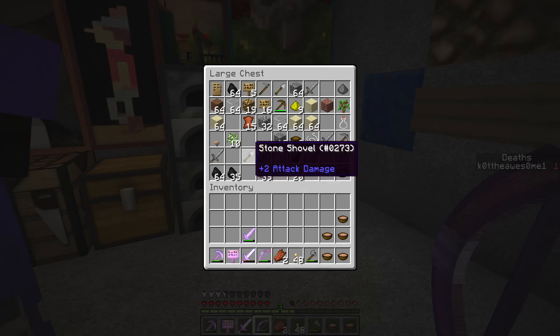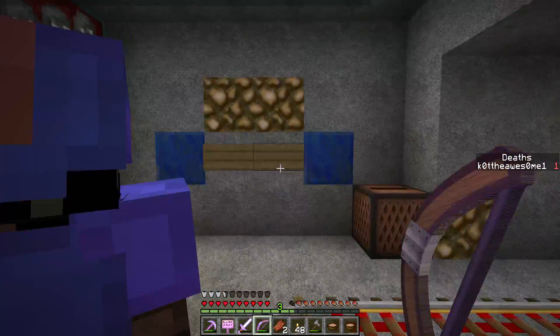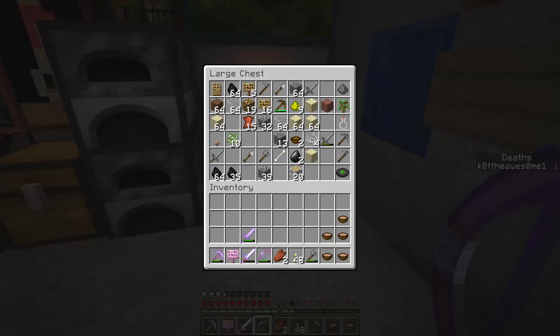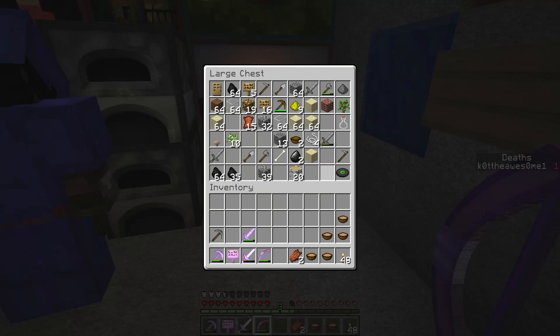Arrows? If you pick up any arrows, give them to me. Oh yeah, I don't — I have power 1. I don't have anything else on my bow. I don't have any arrows either. Well, ready? I don't need this stone axe, let's put that back. We should probably take some potions. Yeah, we could. Remember, that helped out a lot.